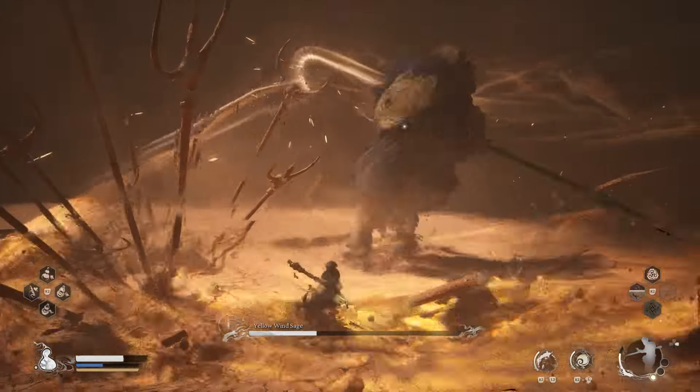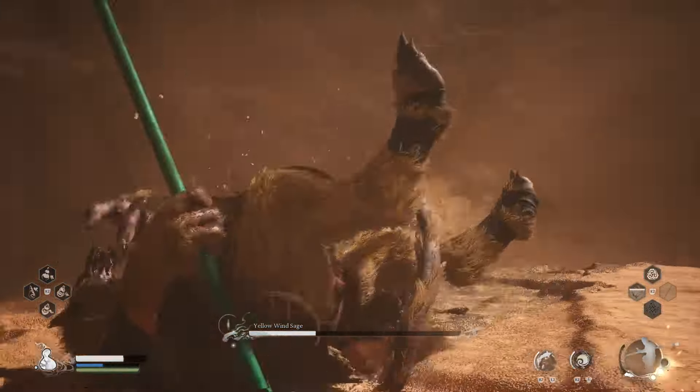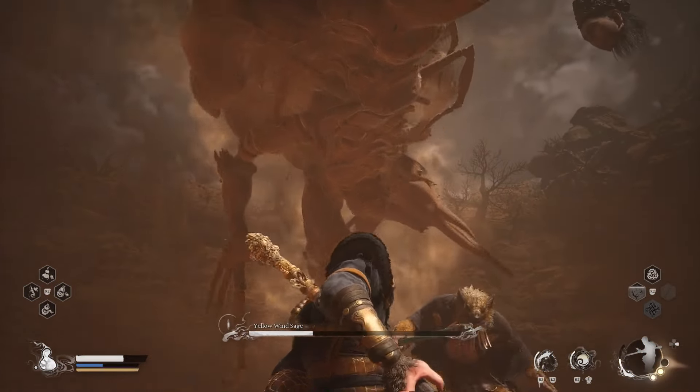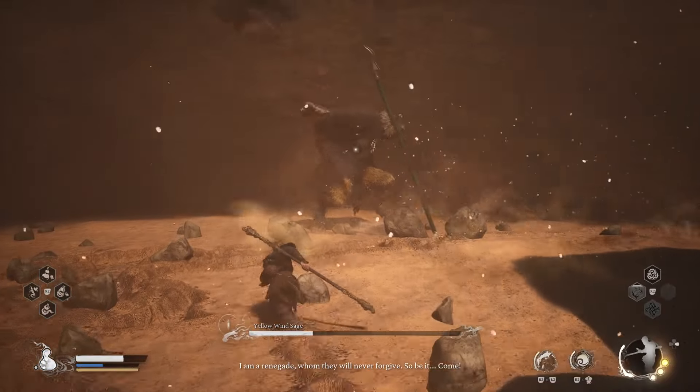Here's his ground spin thing again — same as the phase transition, he does about three spins. When he runs away like that, he's going to come back with a quick swipe, so be careful. You can dodge into him to avoid that. Here's another bug thing again — dodge sideways, and get ready to dodge again because he's doing some follow-up attacks.